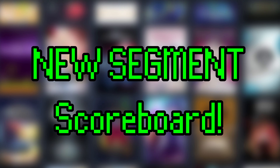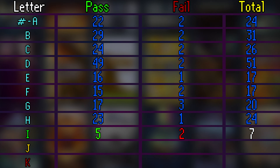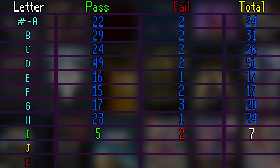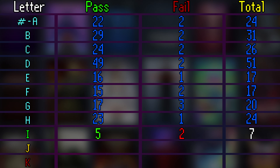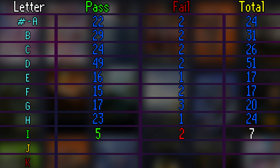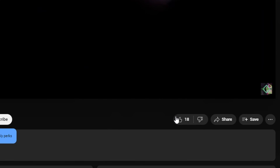Introducing a brand new segment of this series: the scoreboard. The scoreboard is a full tally of all the games we've tested thus far — how many pass and how many fail. You'll see the scoreboard whenever we finish testing every game in a single letter. In this case, we just finished I. If you like this video so far, become a high-tech lowlife by hitting that subscribe button, and hit that thumbs up on the way out.